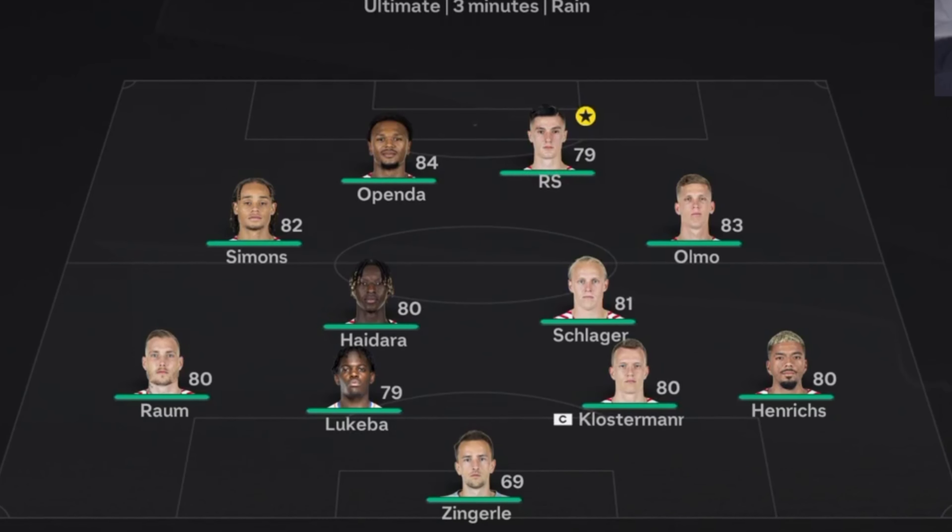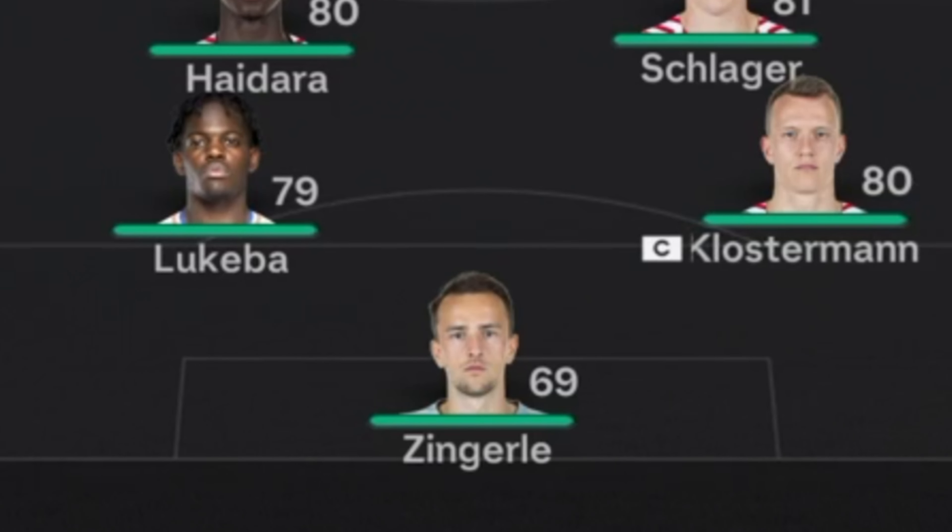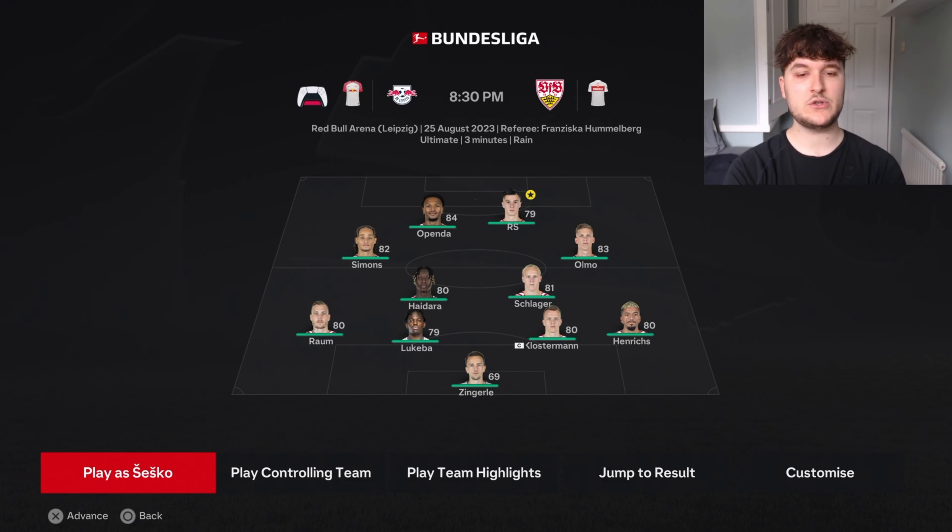It's just time for the first game of the season. How are we lining up? It's a good, strong team. Other than the keeper, it's 69 rated. Pender, Simmons, Ulmo and Sesco are the front four - you can't really go wrong with that. It's at home as well. I'm confident. Let's get into the game and hopefully get a couple of goals and a solid win.